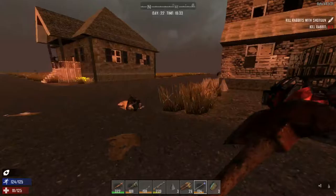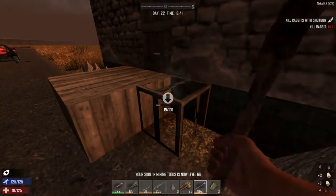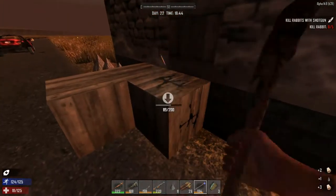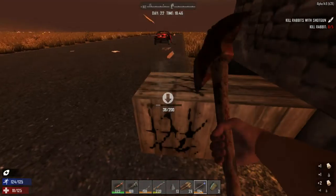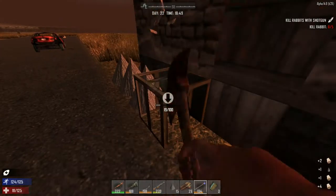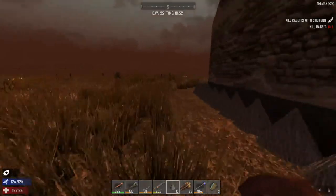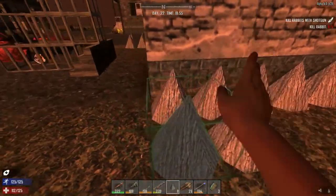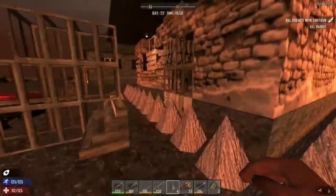Looks like we cleared out the zombies here. This is the location of our new base. Hopefully you've enjoyed this episode — it's been a little bit of everything: an airdrop, relocating to the new base, and building a defensible location. If some horde comes through or something wanders by, we at least have some minor defenses. Let's place these spikes — we'll have to upgrade these bad boys. I'm doing one layer at the moment to make sure I have at least a layer of defense all the way around.